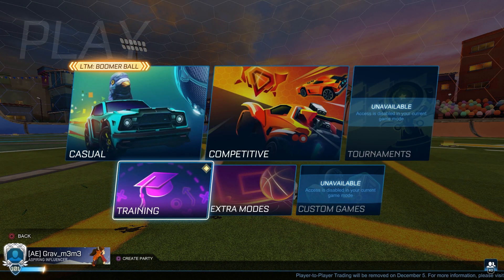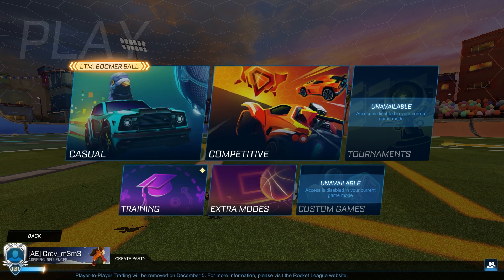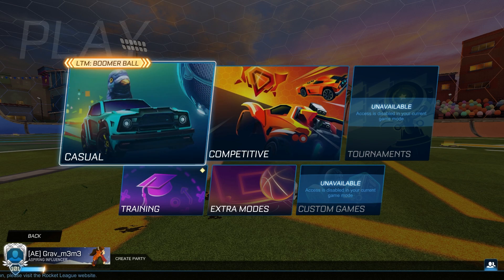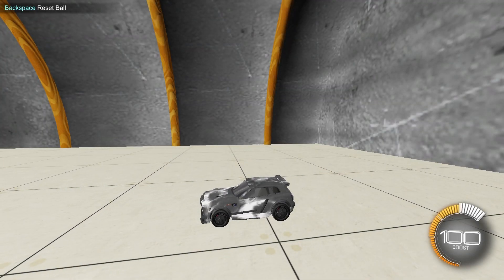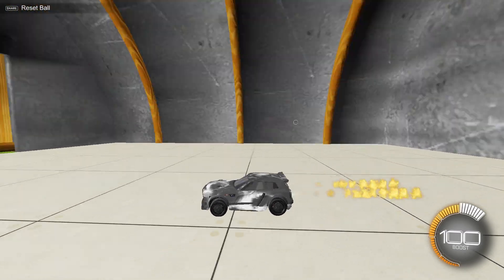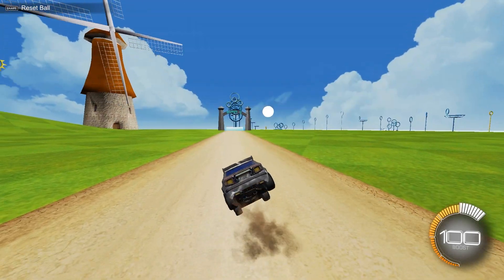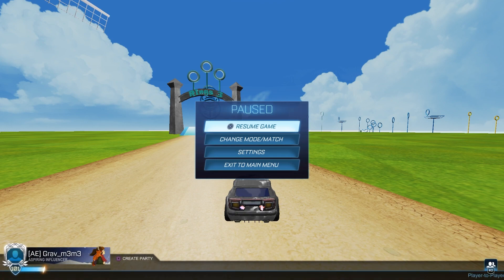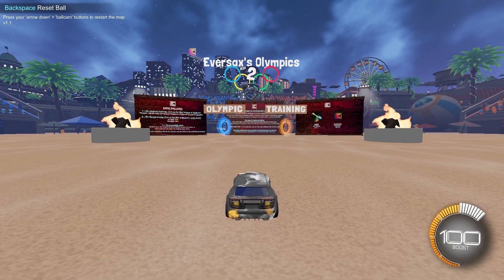The second part of training is custom workshop maps, which only PC players can access. On my screen I have a bunch of maps thanks to Baka's mod. Let's go into Speed Jump Rings 3 by DMC — also known as Rings 3 — which is your classic rings map. This is what you'd use to learn your air rolls, left and right arrow movements to move your car. Once you learn that, you move on to different maps.